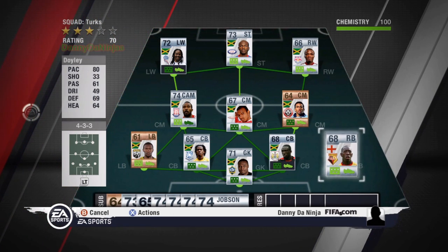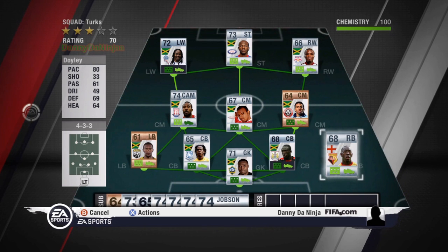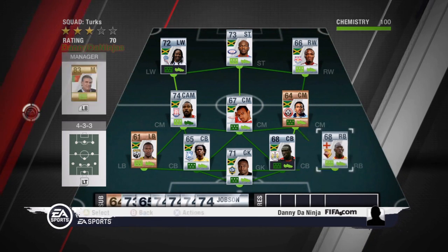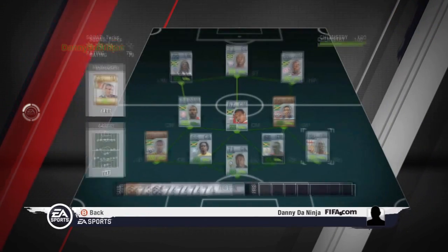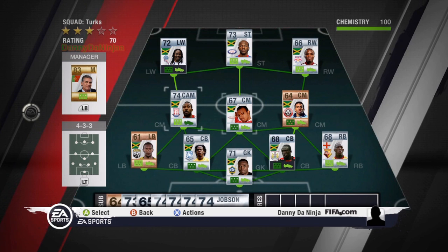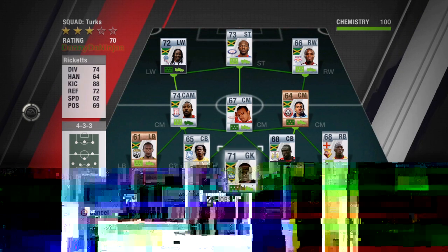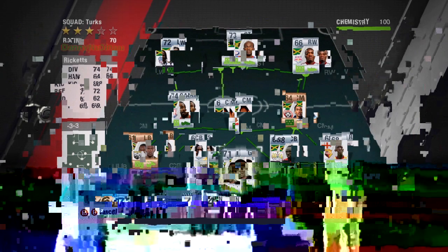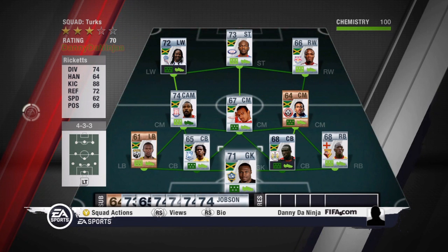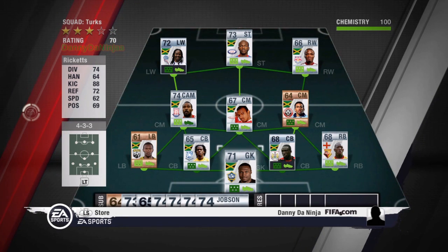My right back isn't actually Jamaican — there is no Jamaican right back that I could find on the market at the time. So what I did was I got a Championship version which gave me chemistry with these two guys. In net I've got Ricketts — the thing with Ricketts is he lets in a lot of silly goals, let's put it that way. But he's a silver goalkeeper and he's got a decent kick, a very good kick actually.